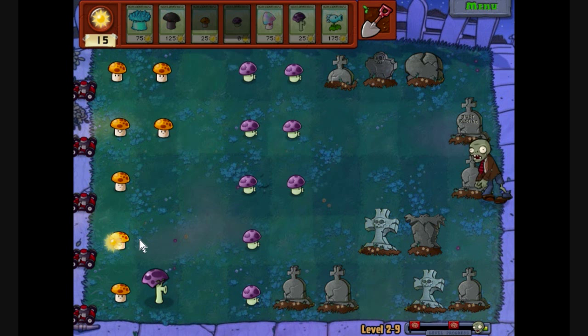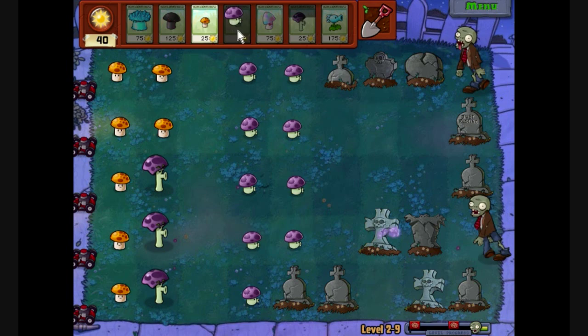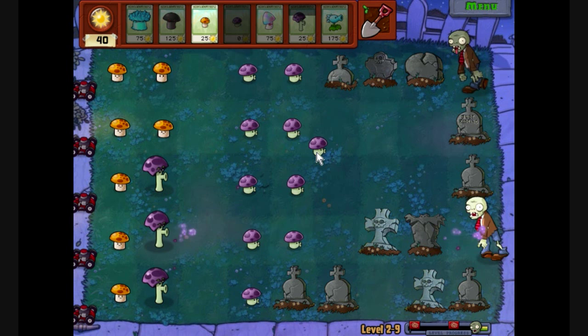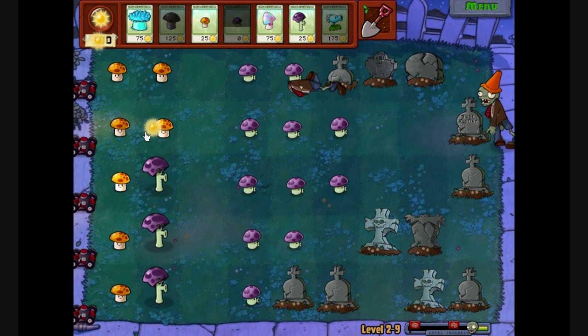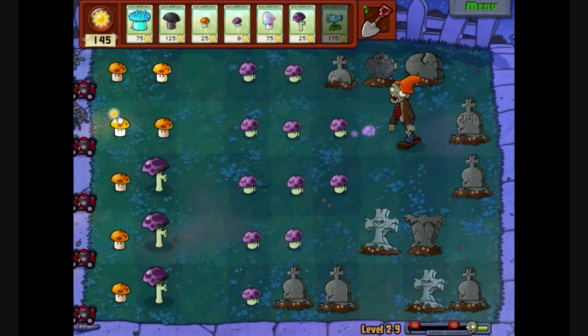In fact, that many sun shrooms will probably give enough sun for us to be working with. Just need to be tempted not to click it, or even the scaredy shrooms. Probably also want to save up for the snow peas, which are expensive considerably because I've only got small mushrooms at the moment. Small sun shrooms. No fume shroom there. Come on, produce sun! There we go, the snow pea. It's been a while since I've seen one of those, but it should buy us enough time to kill him.